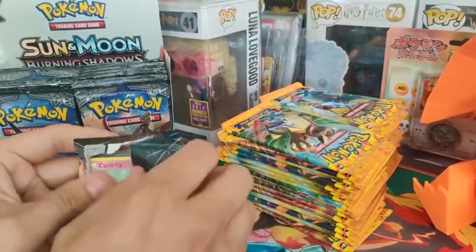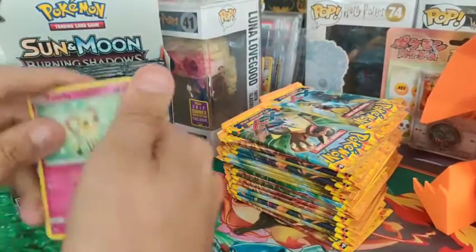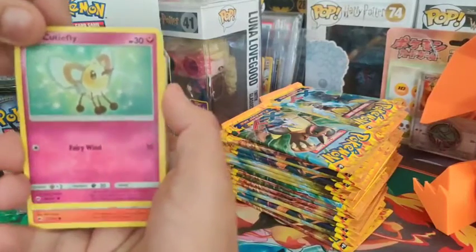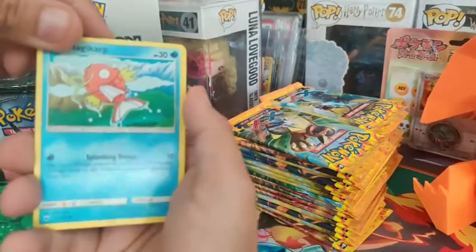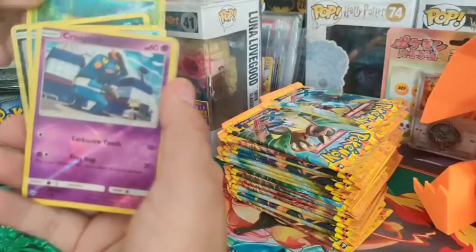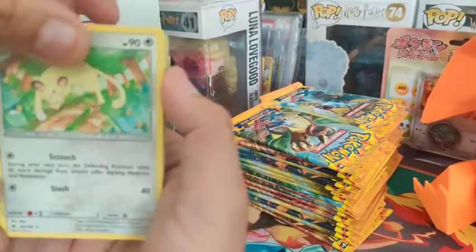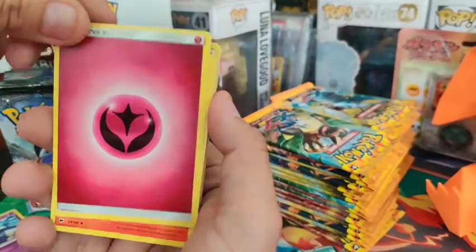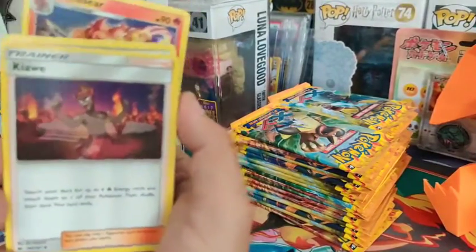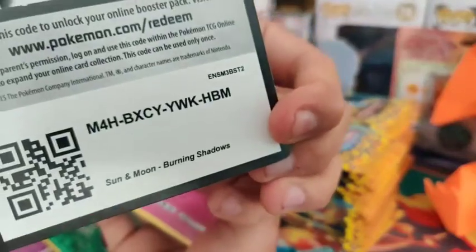We've got the Marshadow artwork - if you've been watching my videos, you know I've been getting hits out of Marshadow, but it is random, so let's see what we can pull. We've got the Magikarp - the Magikarp army. There is our reverse. We pulled a Persian - we've pulled this card like 6 or 7 times on this channel. We got the Fairy Energy. And you guys deserve the first code card - pause that if you need to.